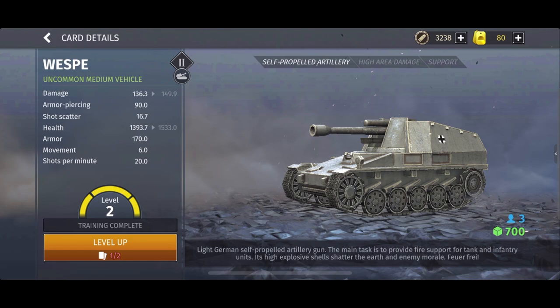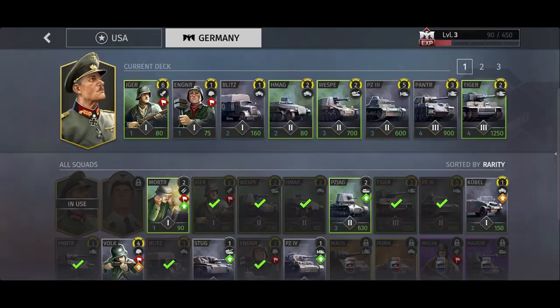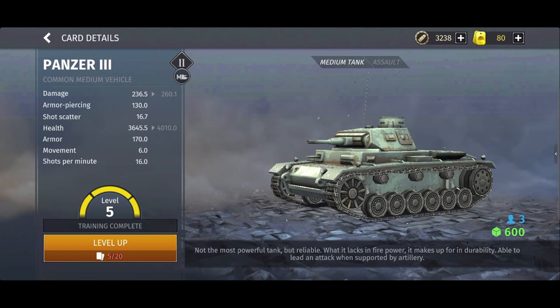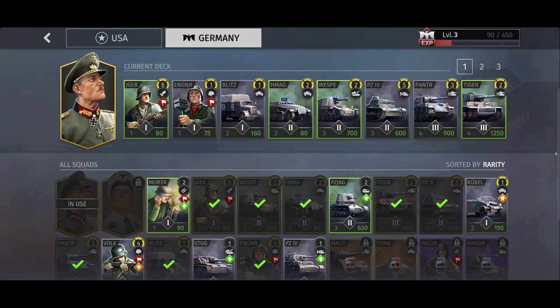Next is the Wisp. The Wisp is a self-propelled artillery gun, a great indirect fire unit providing support for both infantry and vehicles alike on the ground, at 700 supply and 3 population cap. Finally in Tier 2, we have the Panzer III. A great all-rounder in its tier, and what it lacks in firepower it makes up in endurability.